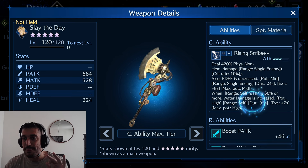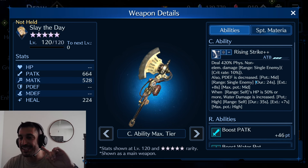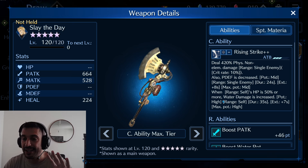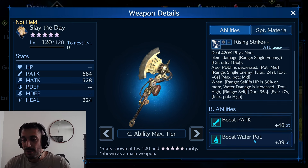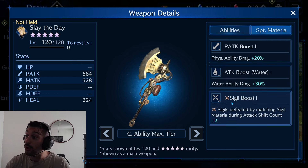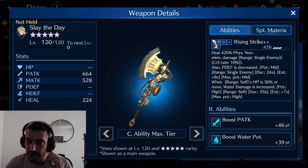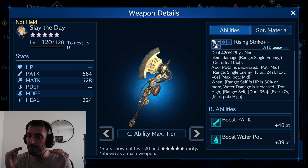With Overboost 10, you can do 420 — the magic number. Physical defense mid, but water damage increase high to yourself. Physical attack: 46 points. Water potency: 39 points. This is really good. It also breaks seals. This is extremely good — this is the best weapon of the banner. Well, both weapons are really good.